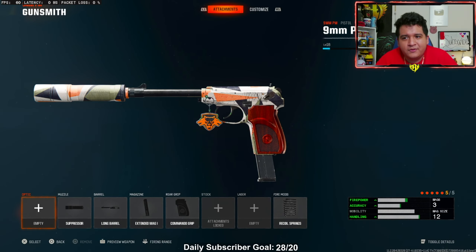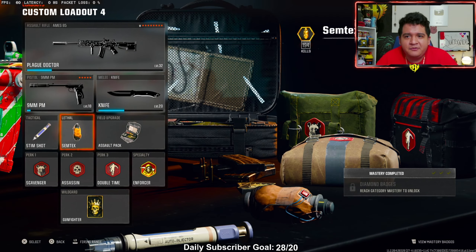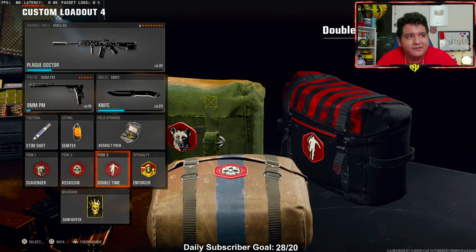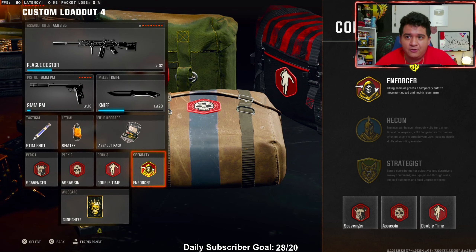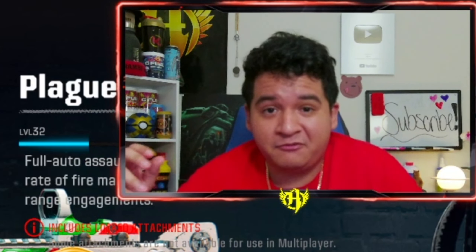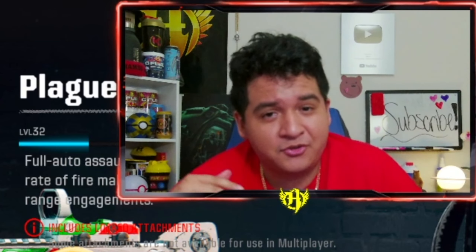Our 9mm PM is the usual attachments. Attached is going to be the Simshot from the Nasodo Health Boost. Lethal Semtex to finish off opponents. Scavenger so I can keep getting my Semtex and Simshots. Assassin for a little bit of extra score. Double Time to move around the map more quickly. Enforcers so we can heal a lot more quickly. My wildcard is actually Gunfighter — I used a Prestige Unlock token on it just because 8 attachments is super sweet. I'll show you guys the 8-attachment class setup first, which I think is super overpowered, and then the 5-attachment class setup.